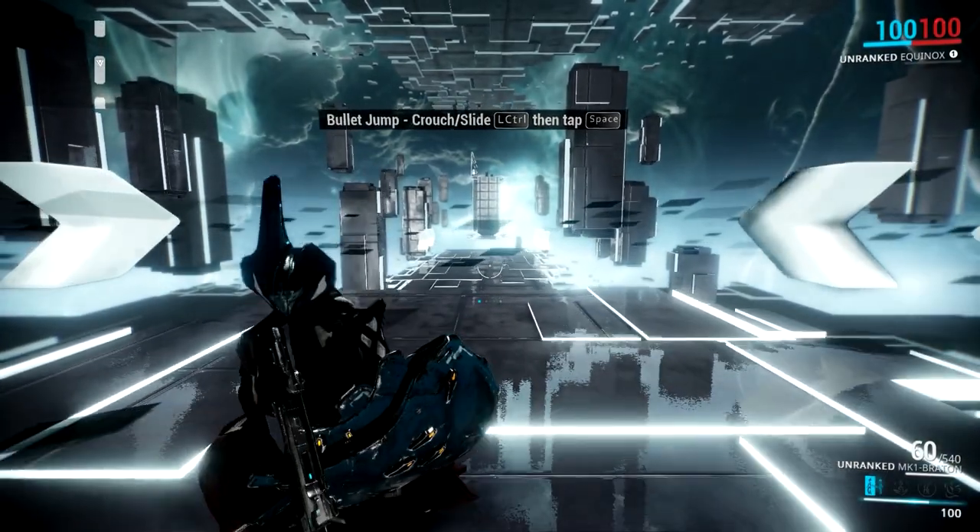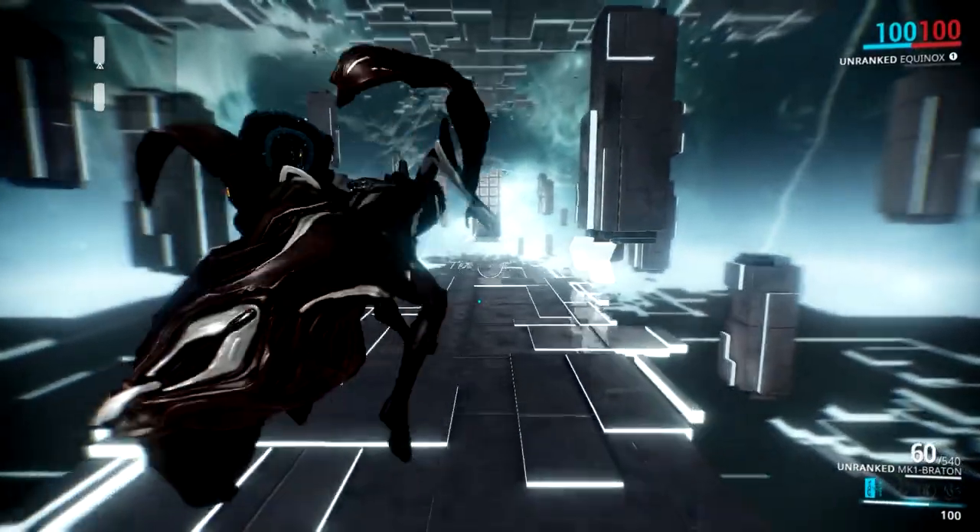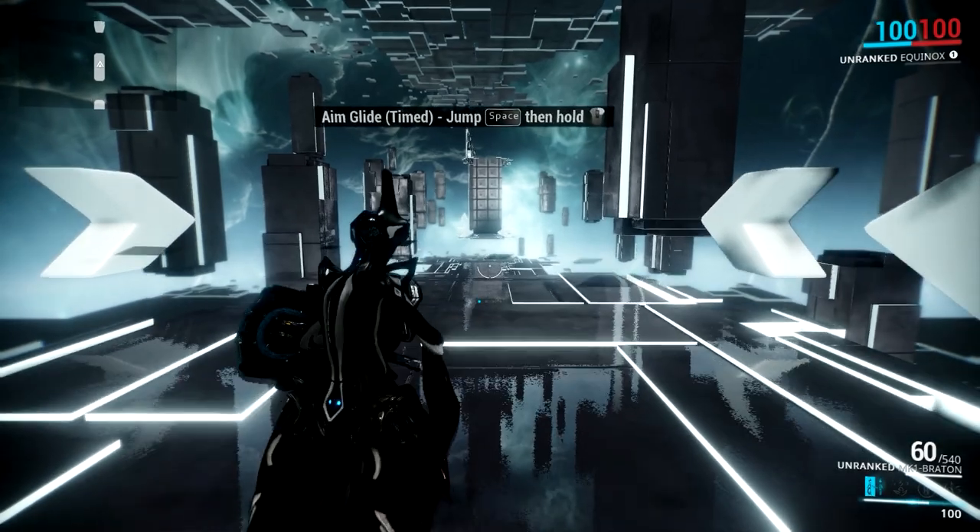Bullet jump: crouch slide with Left Control, then tap space. Let's give this a shot. Excellent! Looks a whole lot better than the way it used to look.